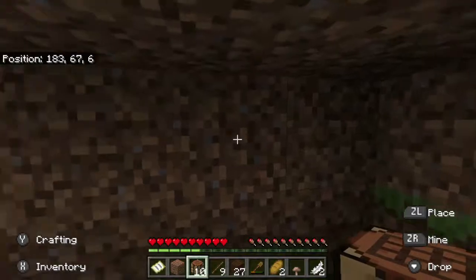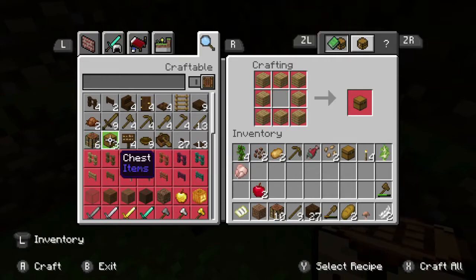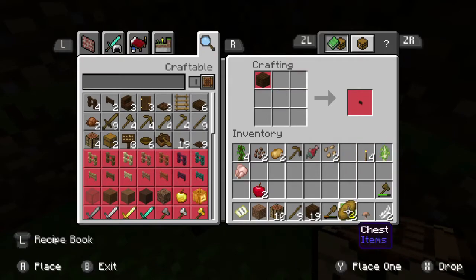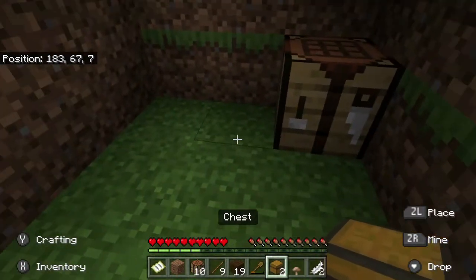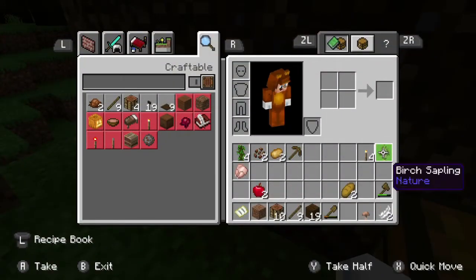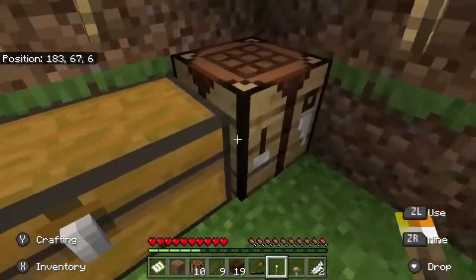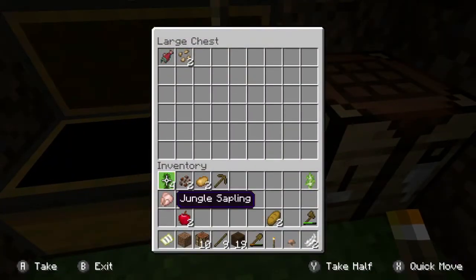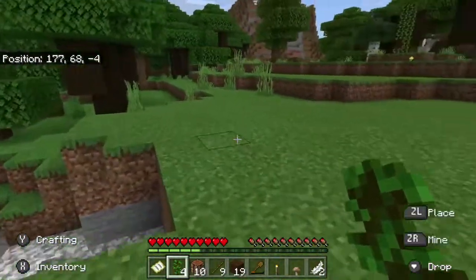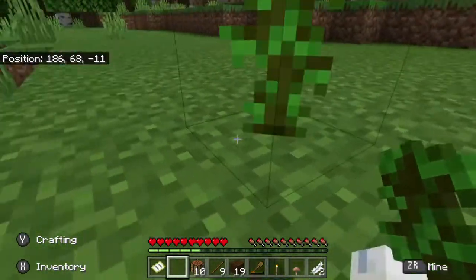Okay guys, I'm back and here's my little hut. I'm going to do 10 crafting tables and I'm going to make a chest. Here are the torches - there, there, and there. I'm going to go plant one of my jungle saplings and see if they grow. I should probably go start exploring that cave.